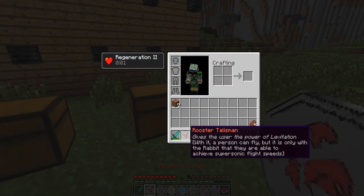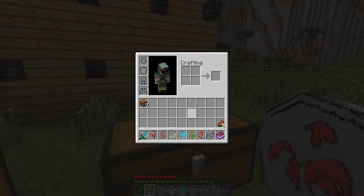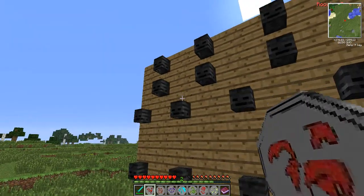Next is the Rooster Talisman. It gives the user the power of levitation — with it a person can fly, but it is only with the Rabbit Talisman that they are able to achieve supersonic flight speeds. Let's try mixing these up real quick.